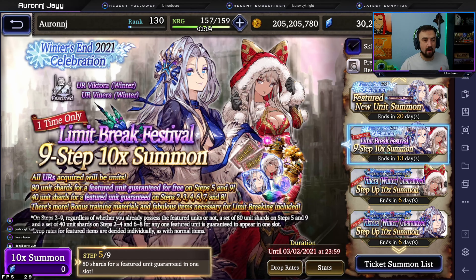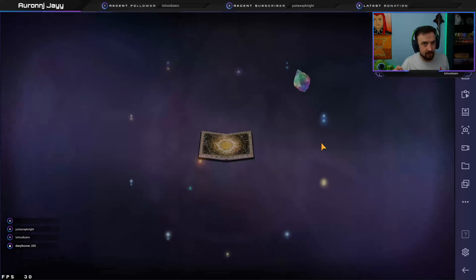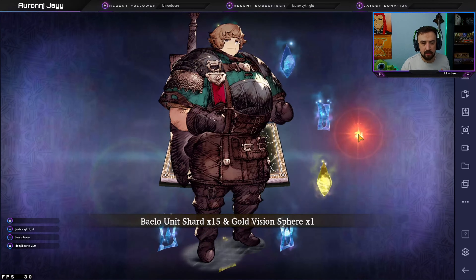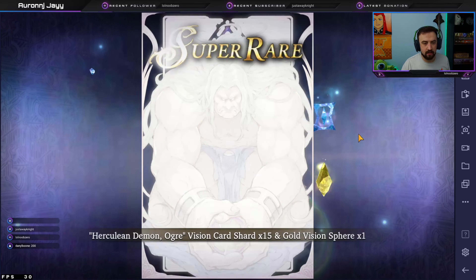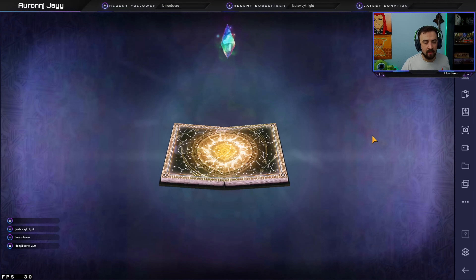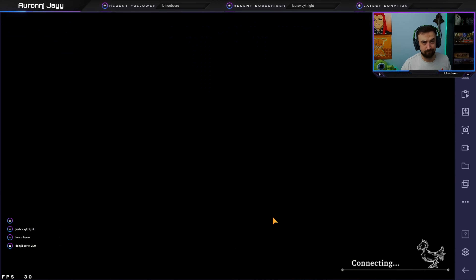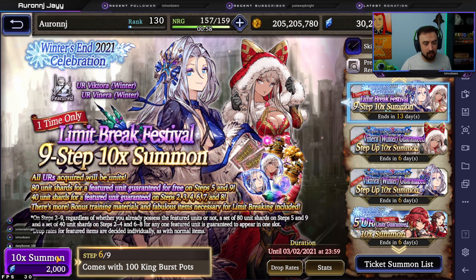Okay, we are back. I went ahead and changed some settings in BlueStacks to try and clear up that lag. But we are ready for step five — a free step which guarantees us 80 shards for one of the units. So again, we don't really care which unit it is, we just want those shards. Oh, a unit! Oh, changed to gold! Oh baby! Do we get both Christmas units without having to go paid? We might. There's 80 Victoria shards — Victoria's well on her way to being finished already. Winter Victoria is just on. That's 120 Winter Victoria shards on that pull, with the bingo board and all the rest of it. Oh man, we're in good shape.